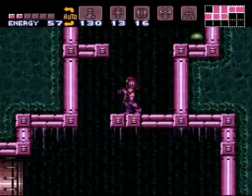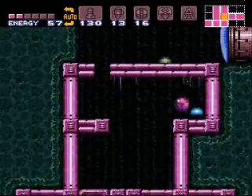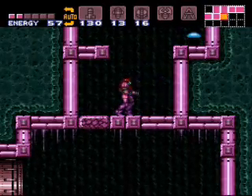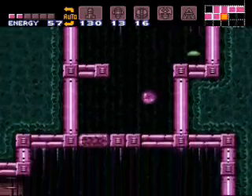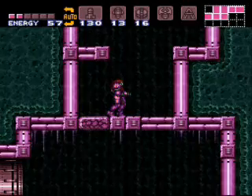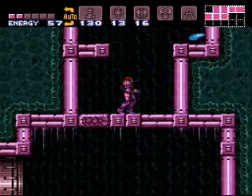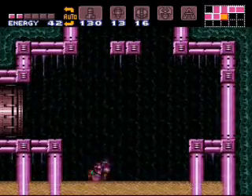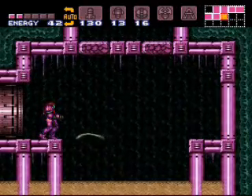Alright, now here's the second method to getting the spring ball. What you have to do is freeze this guy exactly in the right position, and if you do it right you can kneel down — you'll be in a full standing position — and you can actually kneel down on top of him and jump up through the blocks. Really cool glitch. I have a video of it that I'll link to right here right now. I've got like two seconds left. Goodbye, and come back for the next episode. Bye.